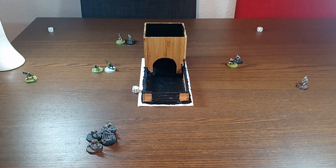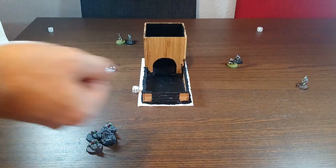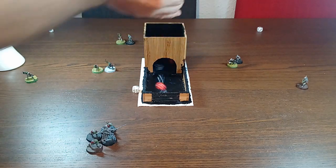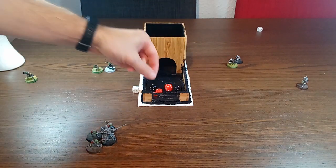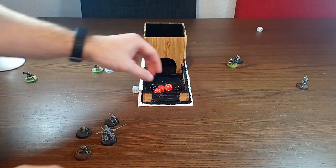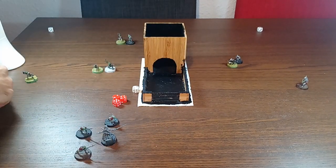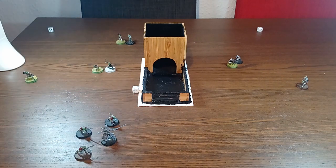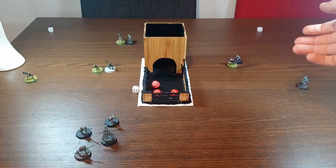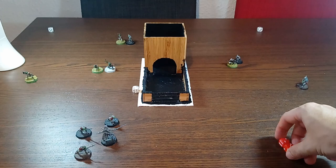Aragorn gets three strikes, the goblins get one each — so they're having three as well. Let's see who wins this fight. Aragorn wins with a five, so we're pushing each of the goblins back an inch. Aragorn needing a four to wound — scores no wounds. Back to priority.